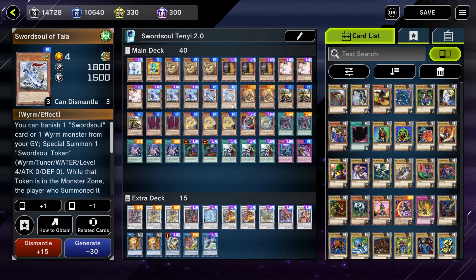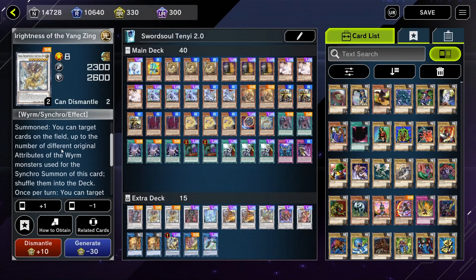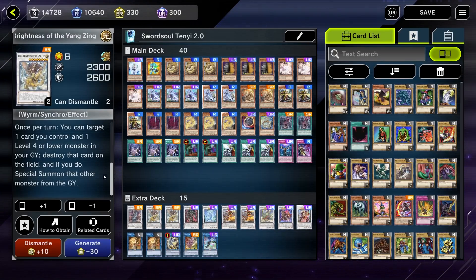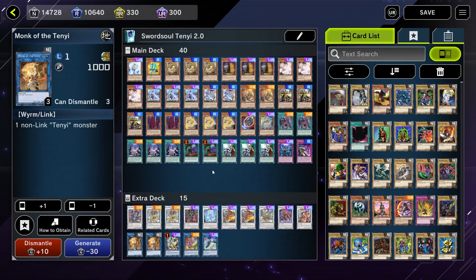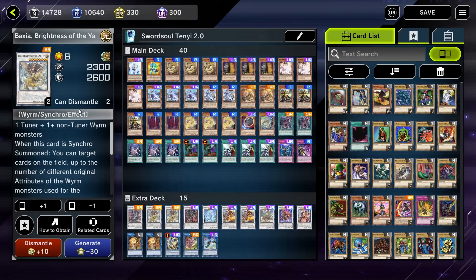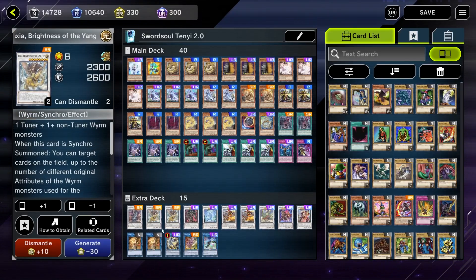The Sword Souls, if you're familiar at all with the deck, they all make their own tuners, which lets you go into various level-8 Synchros, most often Qixing. Baxia — the reason we're playing two in the extra deck — is not only a good responsive card, often shuffling two cards back because we have a ton of different attributes, but it can also be used as a combo piece by destroying a card you control and then special summoning a level-4-or-lower monster from the graveyard. You can use this to blow up a leftover token with Auroradon, or blow up a Monk and bring a level-1 tuner back from grave to go into Chaofeng. Baxia is a very, very versatile and very good card, which is why we're playing two copies.